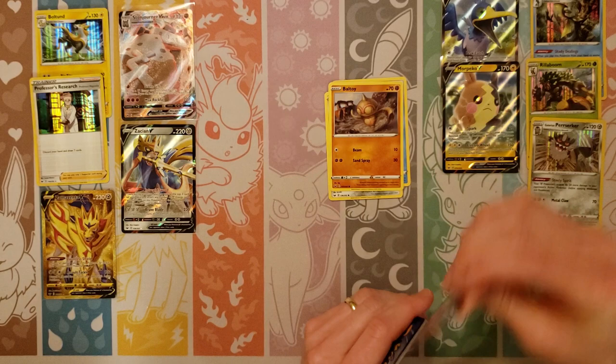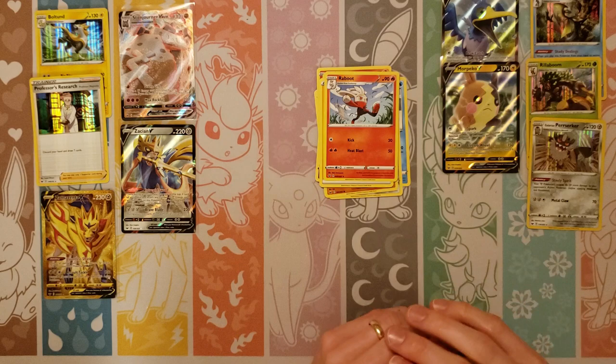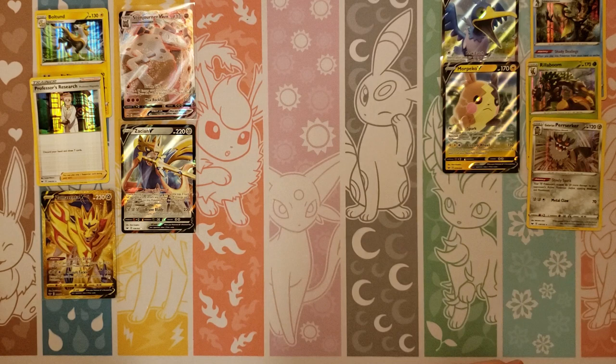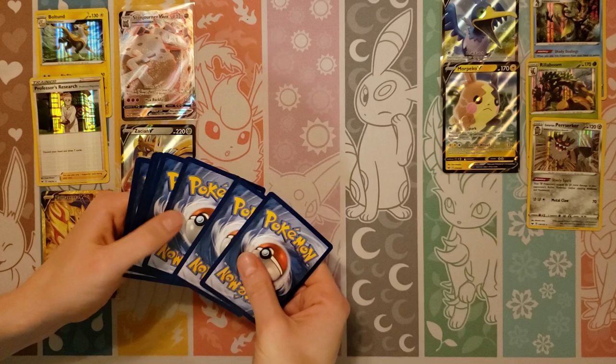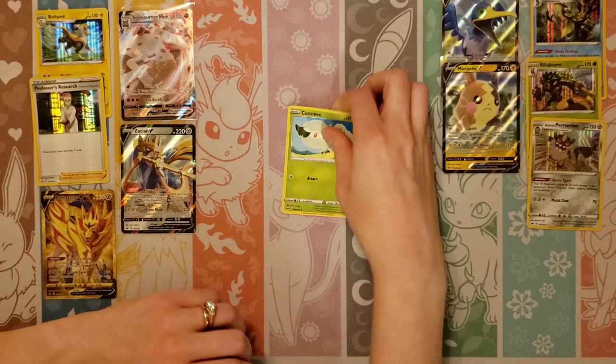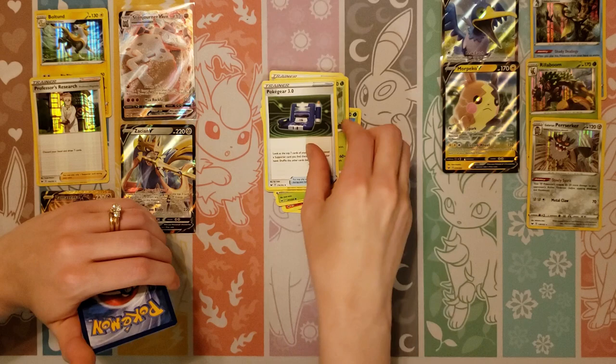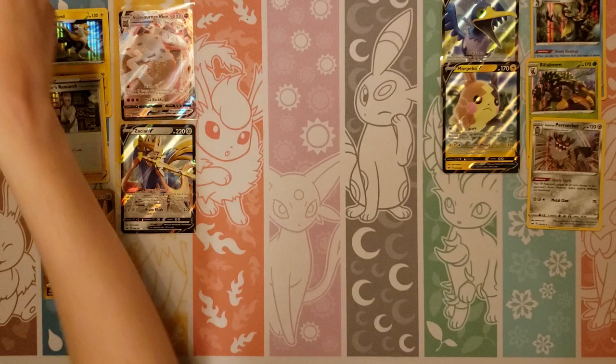Cufant, Ball Toy, Salandit, Ponyta, Lightning, Raboot, Lum Berry, Aurora Energy, Reverse of a Hoothoot, and a Corviknight rare. My side has really slowed down compared to yours. Cottonee, Scorbunny, Silicobra, Yamper, Grookey, Leaf Energy, Big Charm, Thwacky, Pokegear, Reverse of a Pikachu, and a Zapdos.